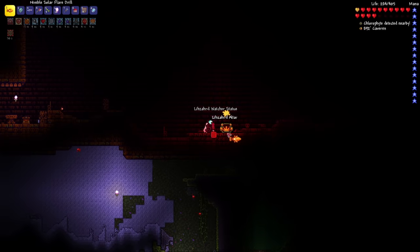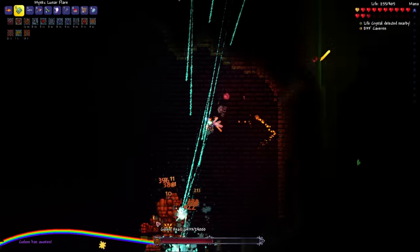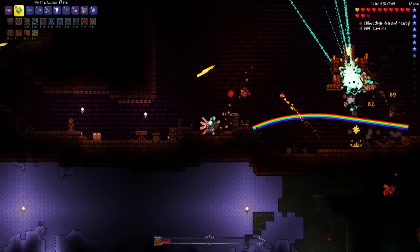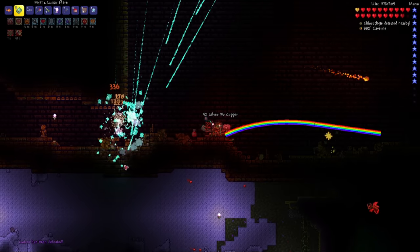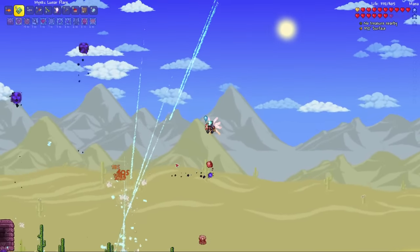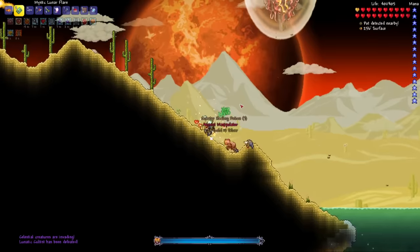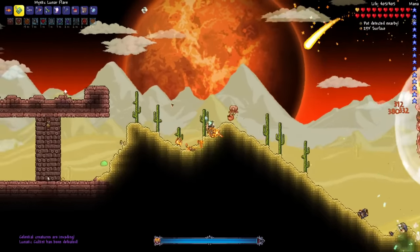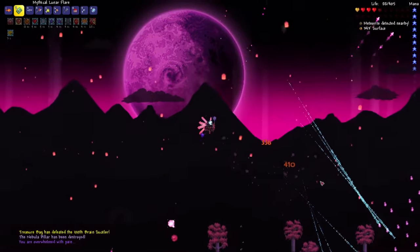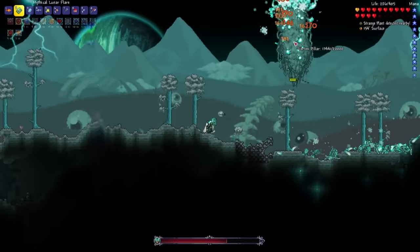There we go, we're in. Let's just spawn it right away. And that's done — we can get out of here now. Let's go take on the Lunatic Cultist. This is just way too easy with this weapon. And that's done. Now the annoying part — the Celestial Pillars. Solar Pillar is done. Nebula Pillar is done. Stardust done. Last one is Vortex. We're all done. All that's left is Moon Lord.